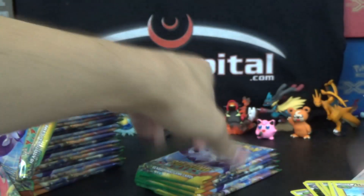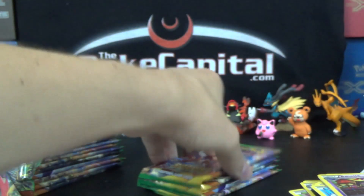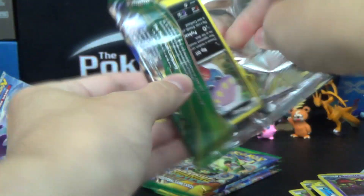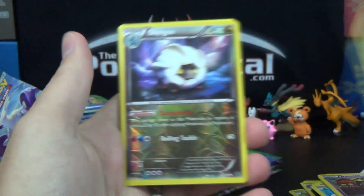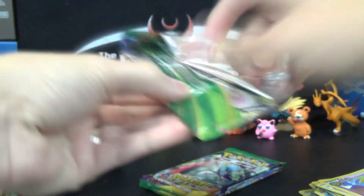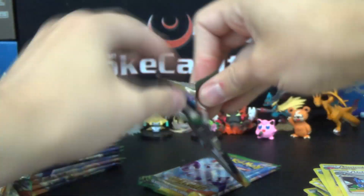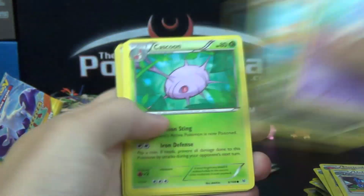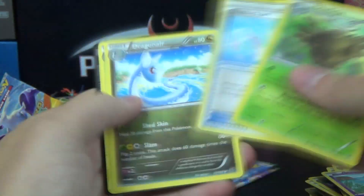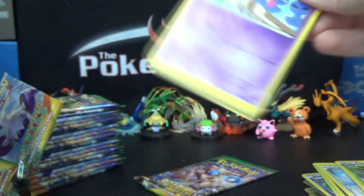Hollow rare Zekrom. Very excited to get into the Ancient Origins stuff. I have not opened the Ancient Origins Elite Trainer Boxes yet in real time, so even if the Ancient Origins Elite Trainer Box goes up before this video, as of when I'm recording this I have no idea what I got because I haven't actually opened it yet. So I definitely can't give you any spoilers. Tomorrow's Booster Box opening will be Primal Clash, and then possibly as early as Monday we'll start our Booster Box opening madness of Ancient Origins.